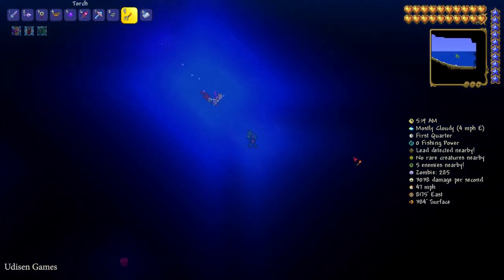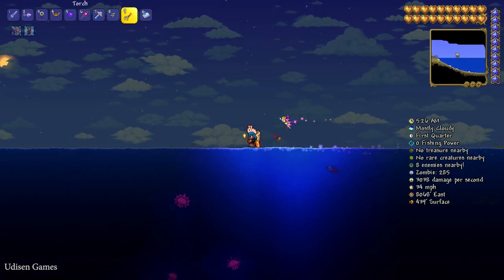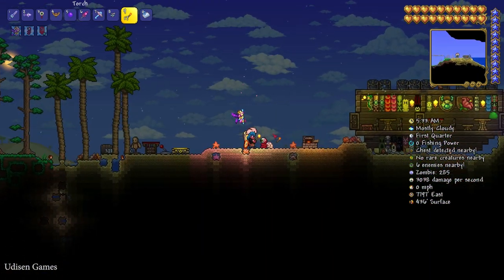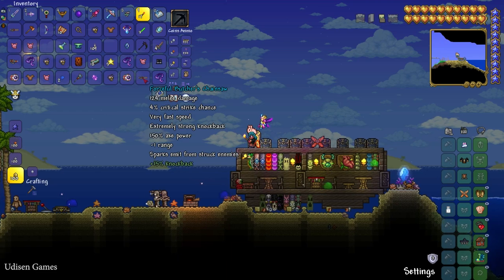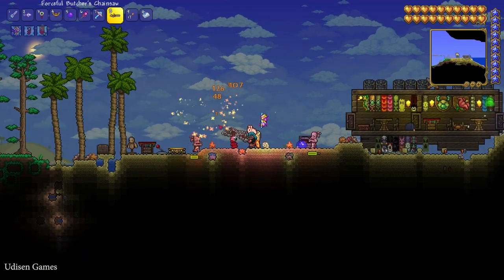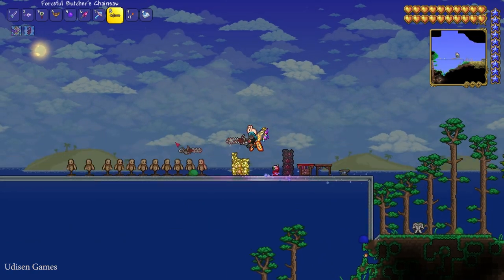Guys, it is the most useful accessory in Terraria history. Thank you for watching — subscribe and stay with us. If you have any questions or suggestions, leave them in the comments section below. See you soon, guys. Also, pay attention — the totally same way you can obtain the Butcher's Chainsaw. Yes, mobs from this event drop this weapon — it is a very cool melee weapon for warrior builds.